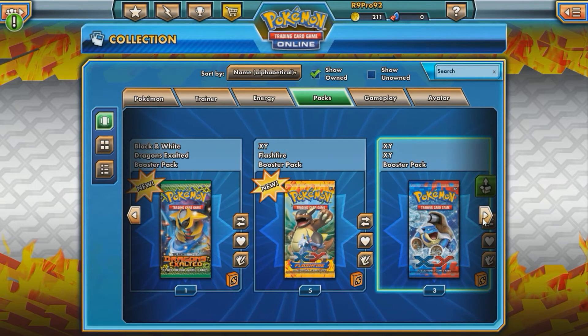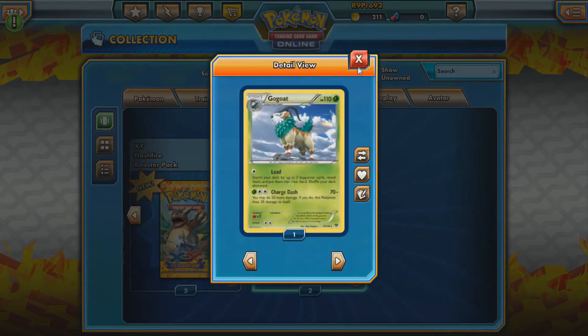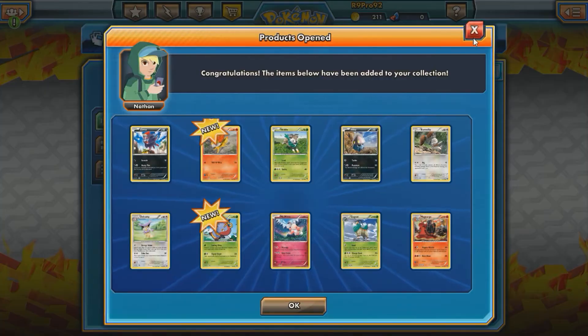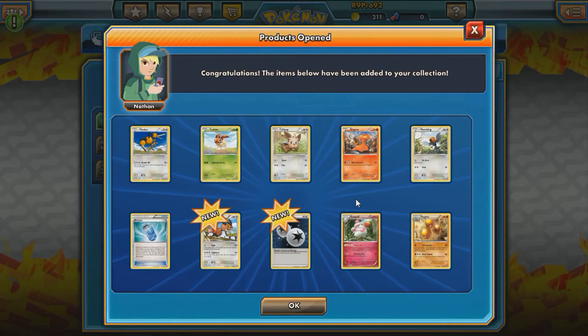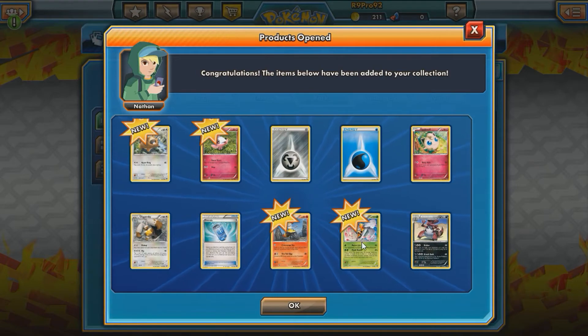Let's do X and Y first before Flash Fire. Gogoat — that is a holo, I got it in the reverse section though. DCE — nothing too great. Oh wait, that's a holo too, sweet! And a Beedrill reverse — that is a rare.